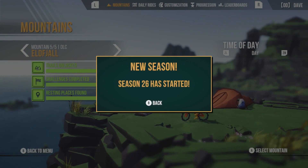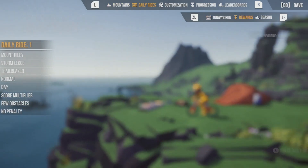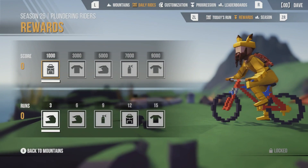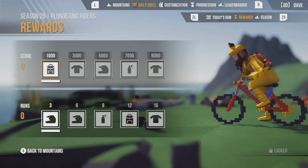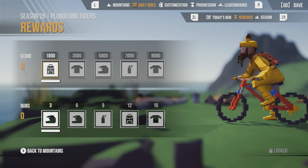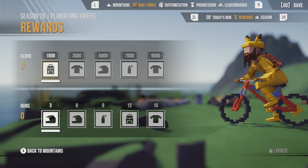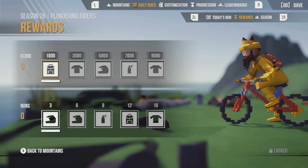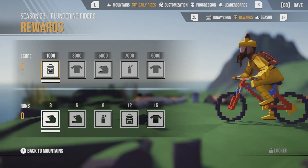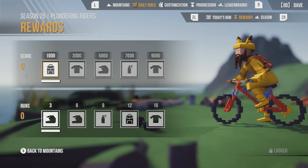Season 26 has started. So let's go to the daily rides and check out the rewards — my favorite part. I'm wearing the Electric Rat outfit from two seasons ago. Last season was a repeat, but here we go. So this first reward looks like a backpack — it looks like a crab on the back. But we can't really see it until we unlock it.